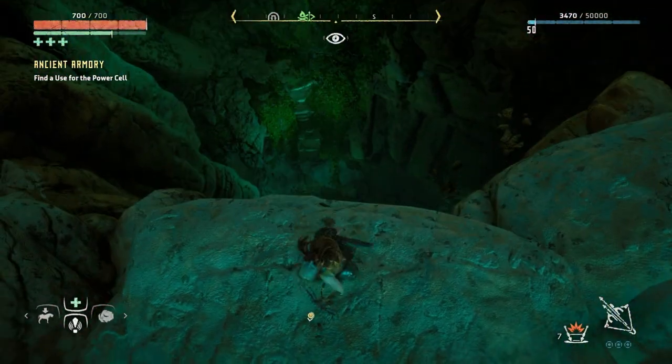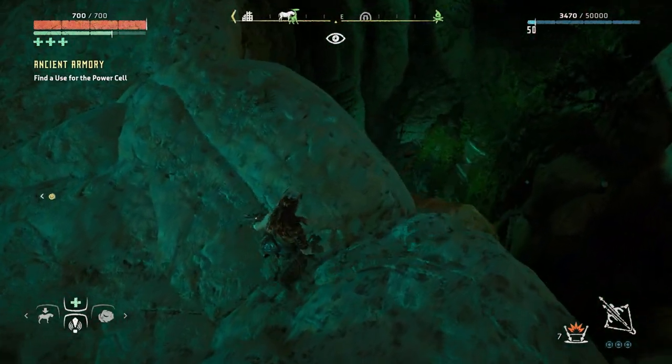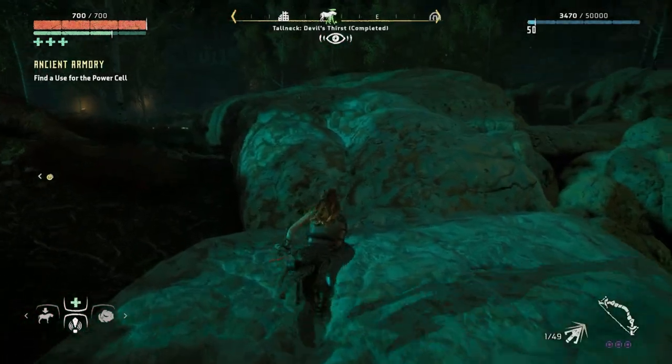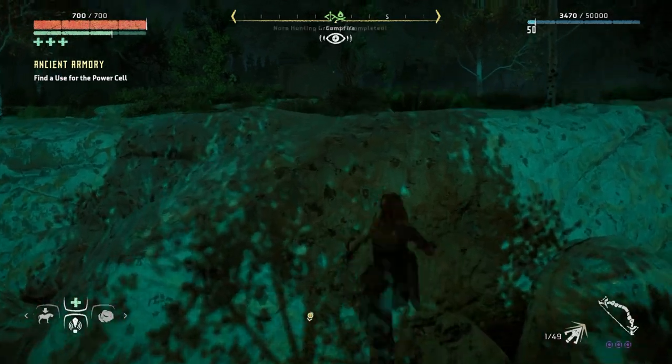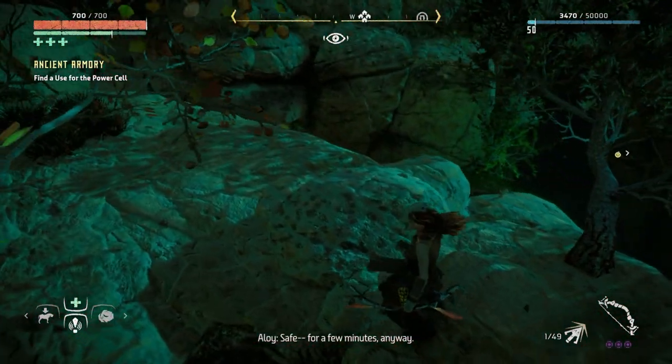Oh wait — whoa, that is high. I can see some handholds there, so let's do that. Last episode we took care of a bandit camp and we also did a corrupted zone. What I want to do is systematically tackle all the side quests, errands, and everything in the base game while I'm still in the Frozen Wilds. I wonder what's down here.